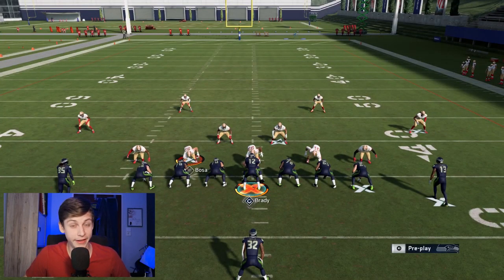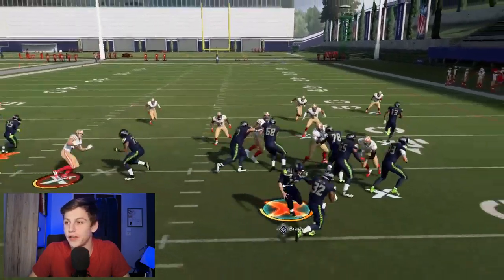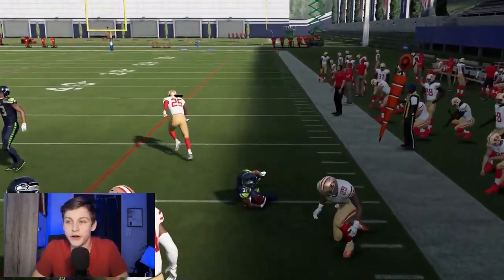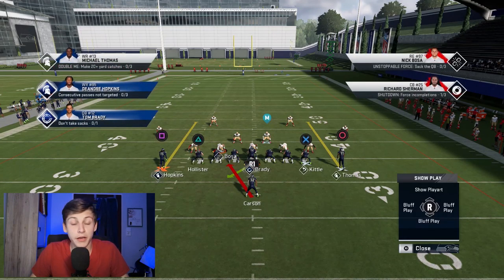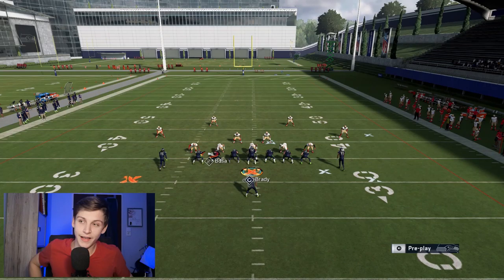The main benefit of this formation is that you can run the ball really effectively. I'm only going to show this a couple of times — you don't want to watch me run Stretch 20 times. You can get a nice edge to the outside. Carsten is not the best running back, but the blocking sets up really well. The same works with Halfback Zone Week.